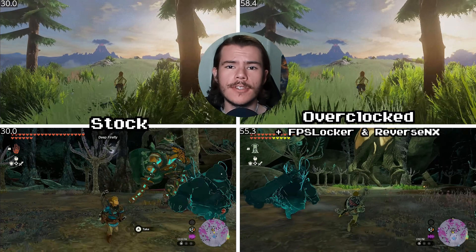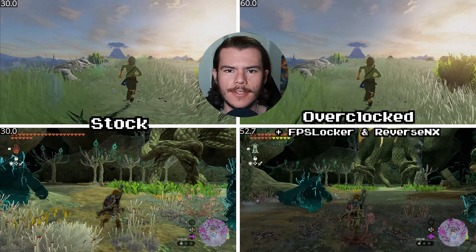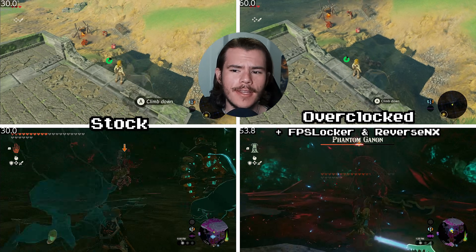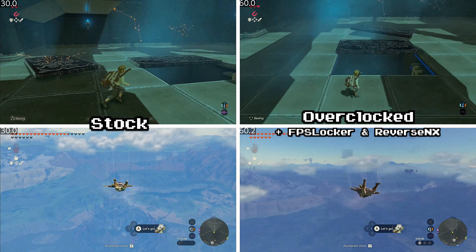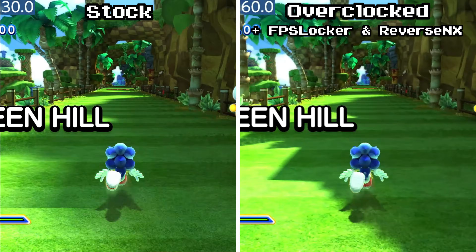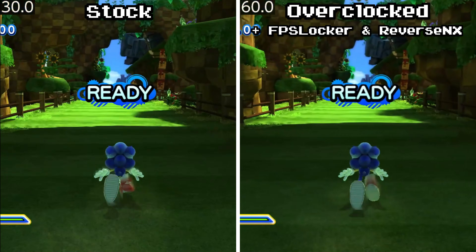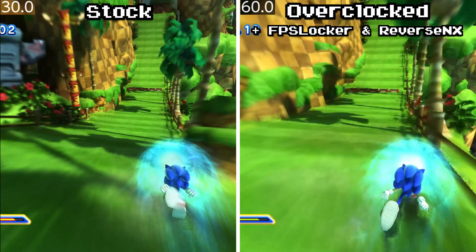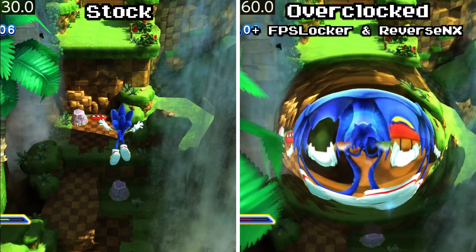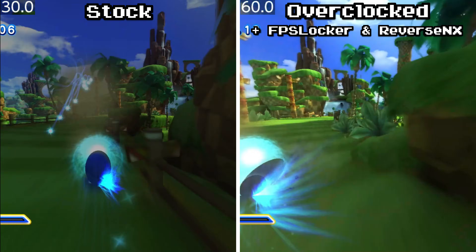For example, Breath of the Wild and Tears of the Kingdom both target 30 frames per second by default, but with these tools you can get them running at 60 frames per second. Sonic and Shadow Generations is another game that targets 30 frames per second and holds it for the most part, but with the tools in this video you can play it at a nearly flawless 60 frames per second.